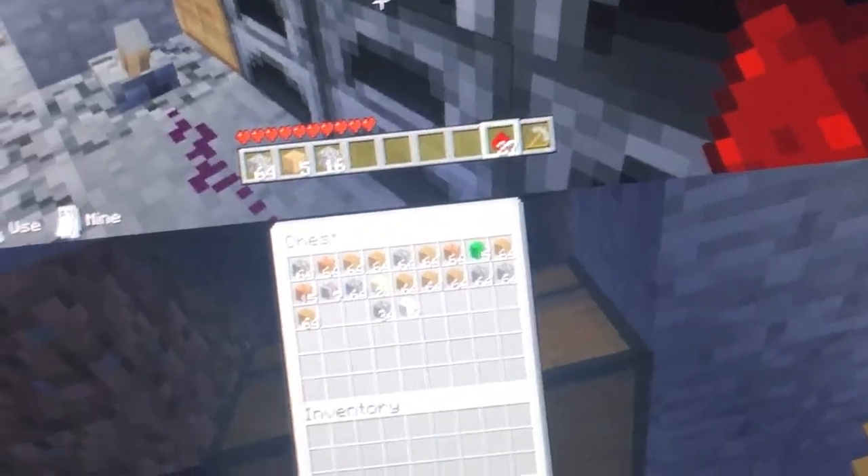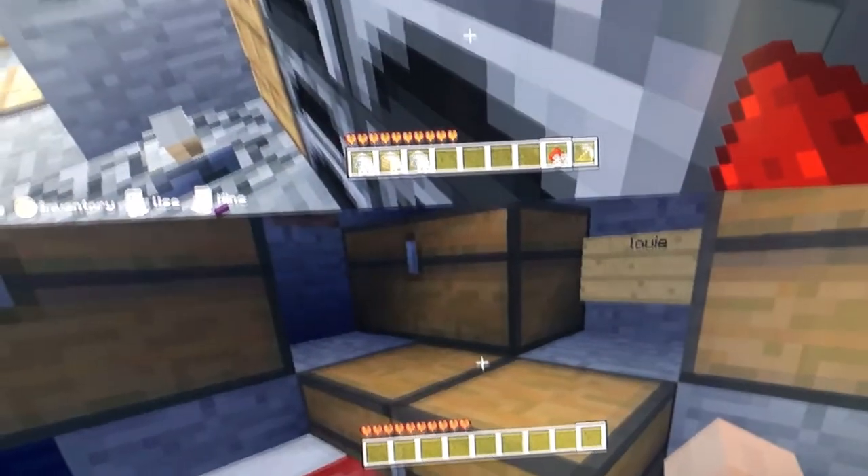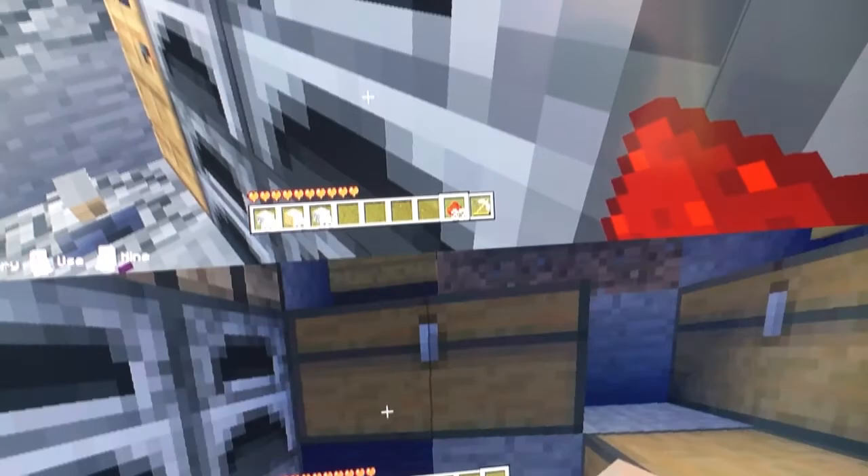We put blocks so we were organizing. These are useless stuff, so if we don't need them that much. These are ores, and this is my chest. Louie's chest. And this is valuables.